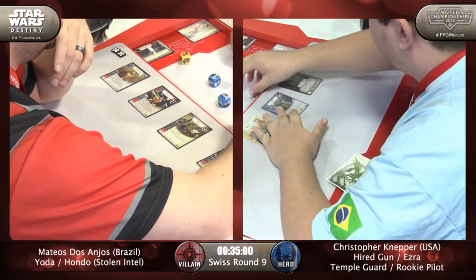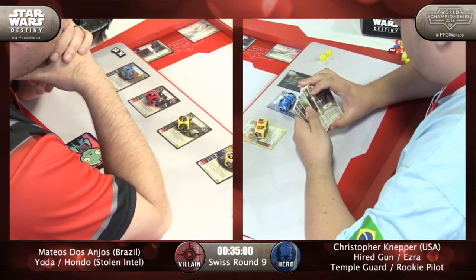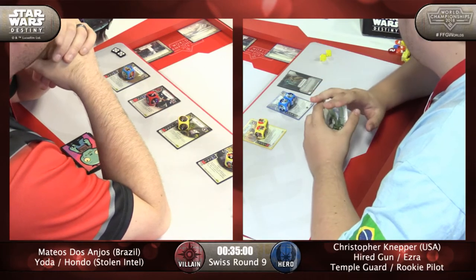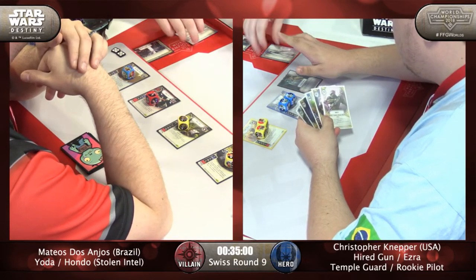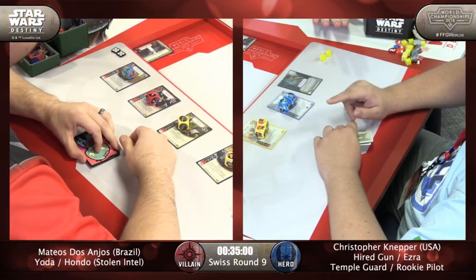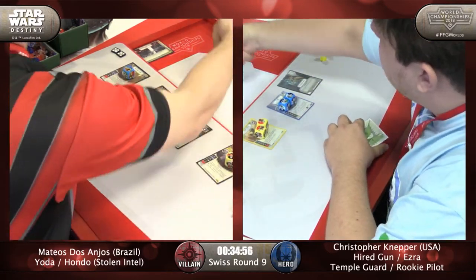We have a two for Christopher, more for Yoda Hondo — three. So he's going to go Weapons Factory, take the shields. Don't forget your shields, and don't forget the extra card you get from playing Stolen Intel.